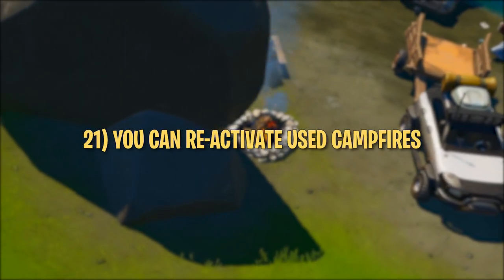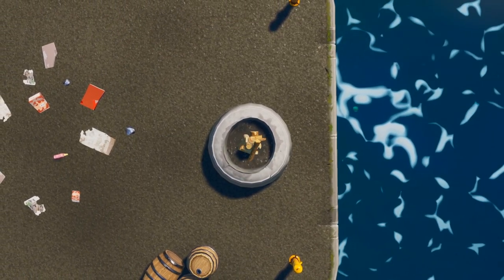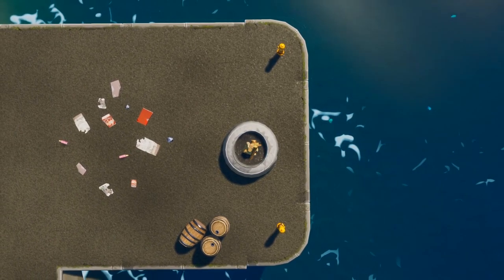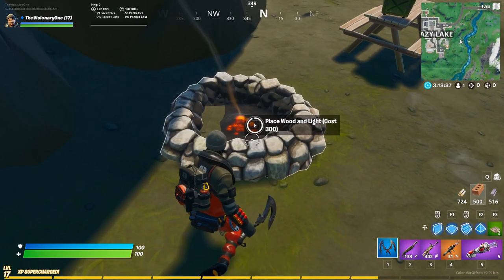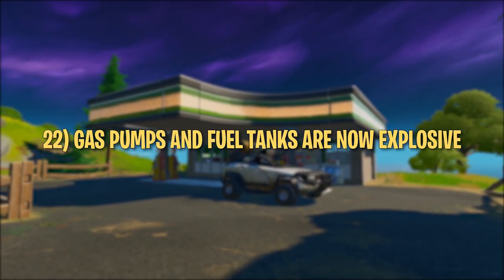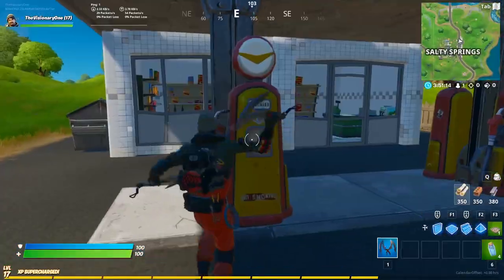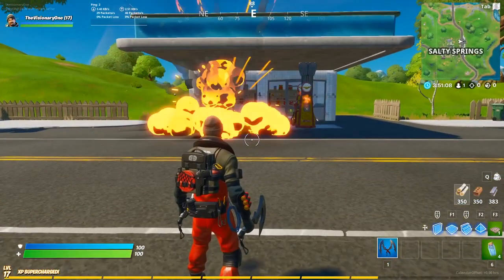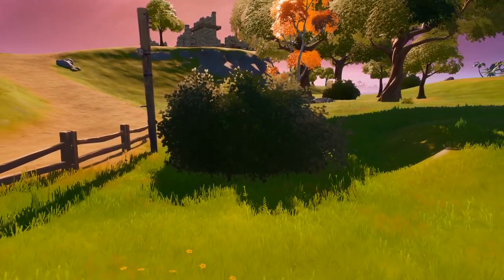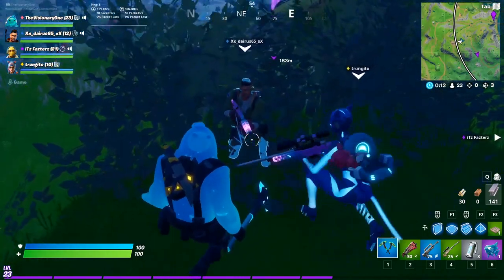Tip number twenty-one: you can reactivate used campfires for 300 wood. The campfire item was removed from the game, but natural campfires are still scattered across the map. If you're desperate for healing and have some logs, you can relight used campfires for 300 wood — simply look at the campfire and press E to interact. Tip number twenty-two: gas pumps and fuel tanks are now explosive. Shooting one will blow it up, knocking back nearby players and damaging enemies. These props are so sensitive that even one pickaxe hit will result in a delayed explosion. Tip number twenty-three: an entire squad of four can hide inside the giant bushes — they're very common and hide a whole squad better than regular bushes hid a single player in Chapter 1.